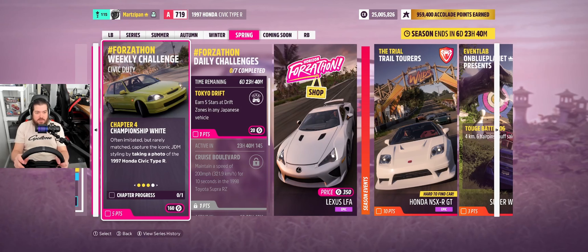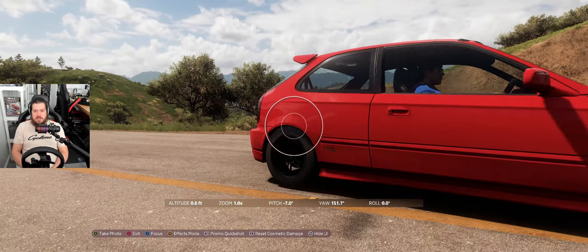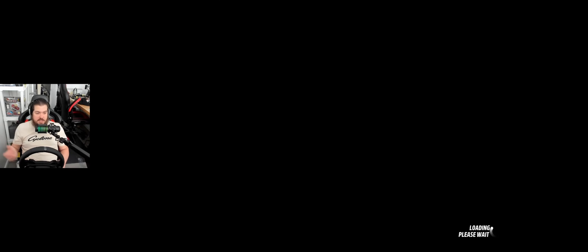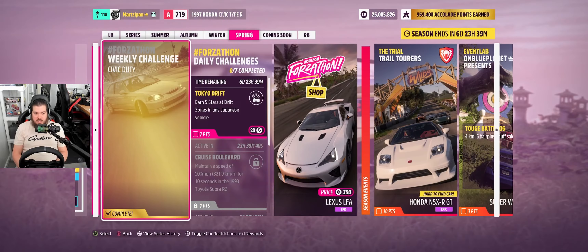Chapter — 'Championship White: often imitated but rarely matched.' Capture the iconic JDM styling by taking a photo of the Civic Type R. I'm going to switch over to photo mode, slide back here, and just take a nice little shot. There we go. Could have used it for the stone lanterns thing but not yet, we're not there. Weekly challenge complete — Civic Duty done!